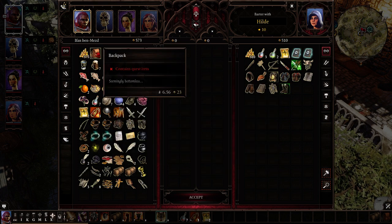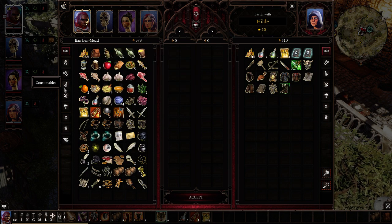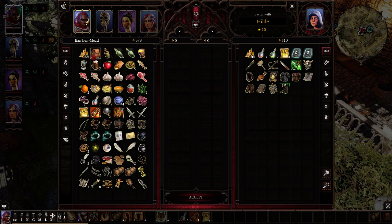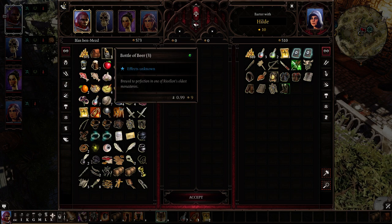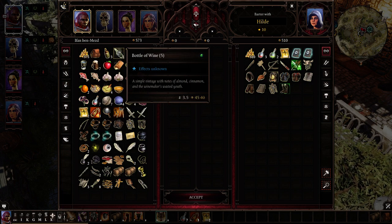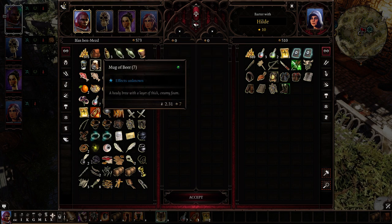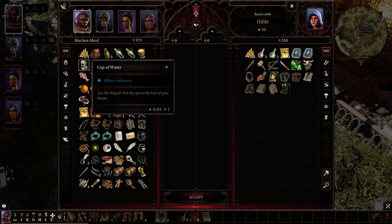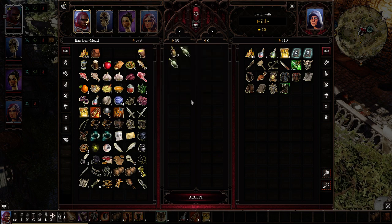What am I going to sell? I can't open the backpack while in the store. Do I want things like bottles of beer and bottles of wine? I could sell them for quite a bit. Maybe I'm going to sell all this booze.